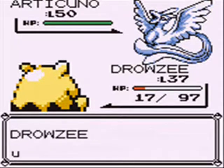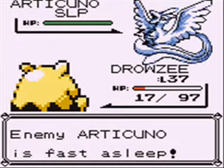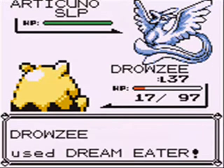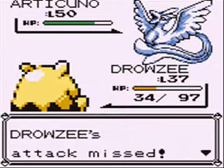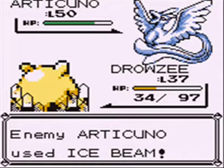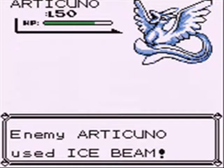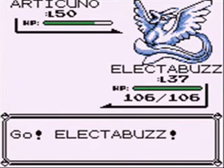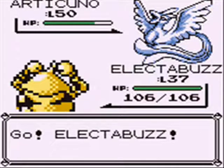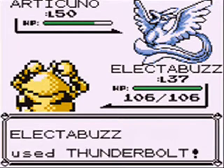It also has Peck, which is so-so. Ice Beam's really what's going to be a problem. My strategy, if you're trying to catch it at a lower level like I am: use Sand Attack. Spam it as much as you can — that way its moves won't hit as often. I recommend Paralysis over Sleep. And then just do your best to whittle its HP down. It's tough, but you can do it. Fortunately, Electabuzz is a freaking saint for catching Articuno here.